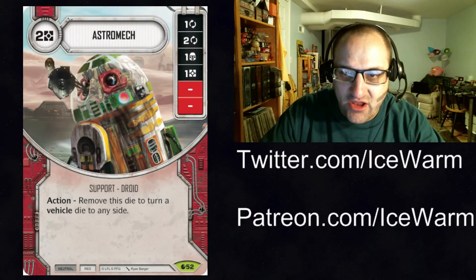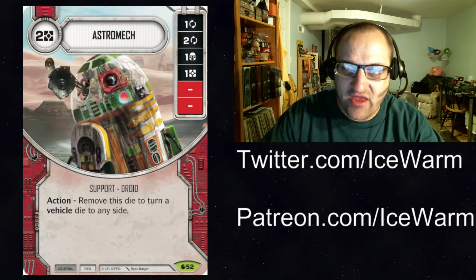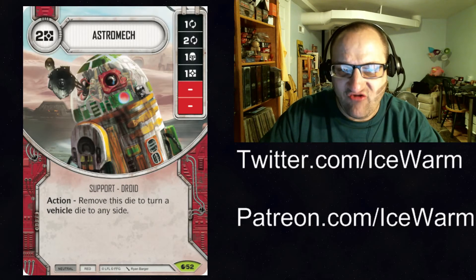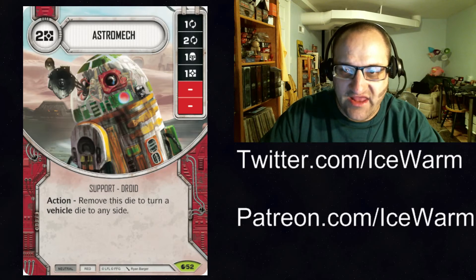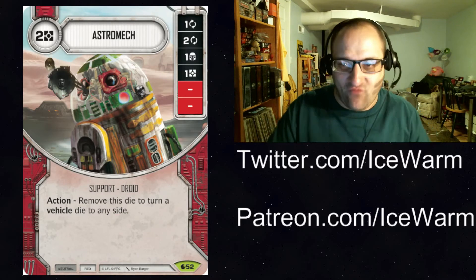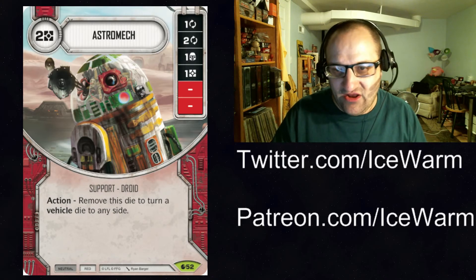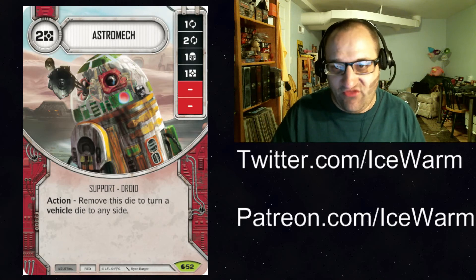Next up we have Astromech — neutral red support, costs 2 resources, has a single focus, a 2 focus, a shield, a resource, and two blanks. As an action you can remove this die to turn a vehicle die to any side. That is going to be huge, especially if people start including this in Jango and Veers decks. So you roll out your Astromech, roll a blank, and as the action remove Astromech to put Slave 1 on its special or on its 4 damage side. You can use it with the Millennium Falcon, the AT-ST, and it also has 2 focus sides.